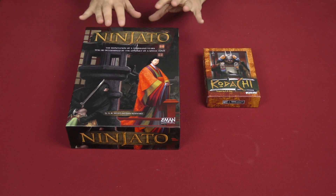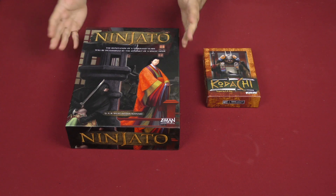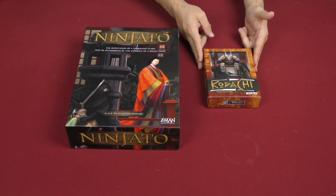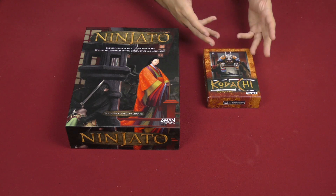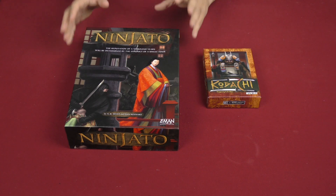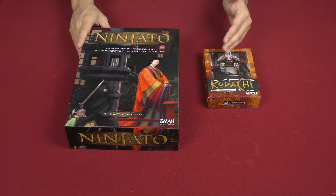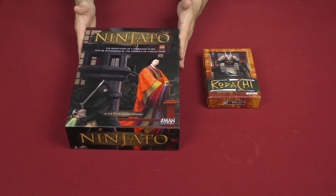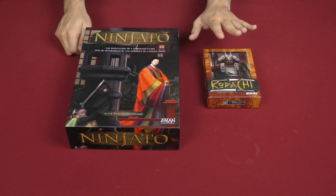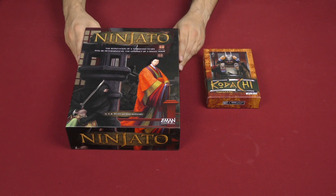Hey everybody, Z Garcia here, and today I'm going to be doing a quick overview comparison video between Ninjato, a board game that came out a few years ago, and Kodachi, which is a card game version, slash reimplementation, slash sequel to Ninjato, using a lot of the same ideas and concepts but employing new mechanisms and turning everything into just a card game. I'm going to explain a couple of the things and how they work in Ninjato, show you their equivalent in the card game, and that'll be it.